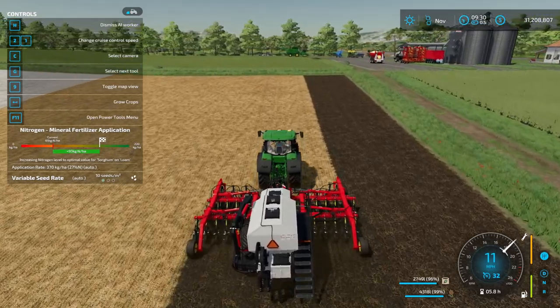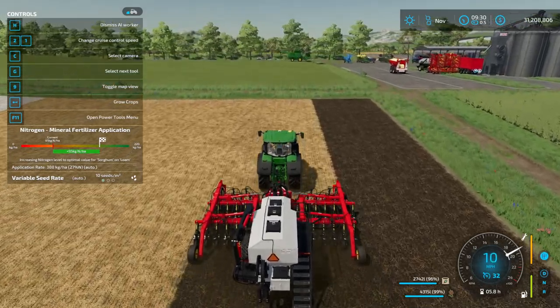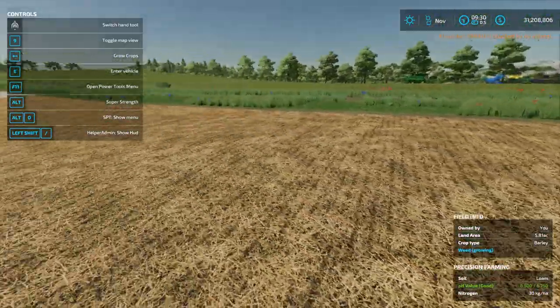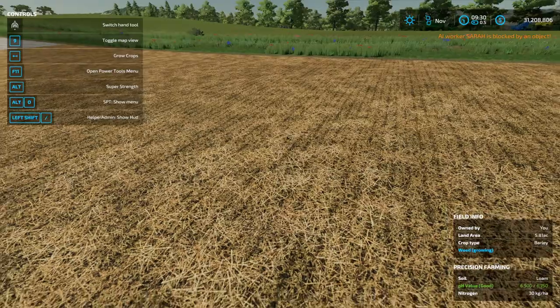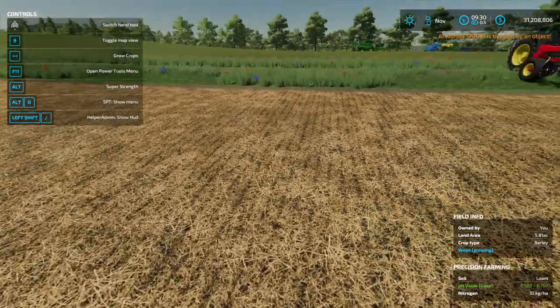This field has already been fertilized once and harvested, so there's a certain amount of nitrogen left in the field — as you can see we've already got 40, it varies between 30 and 40 kilograms per hectare of nitrogen.